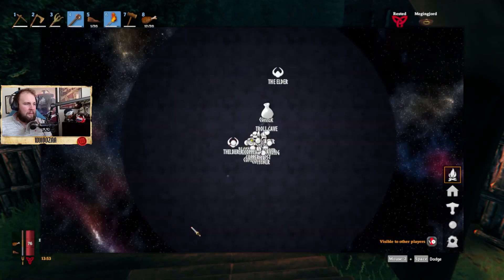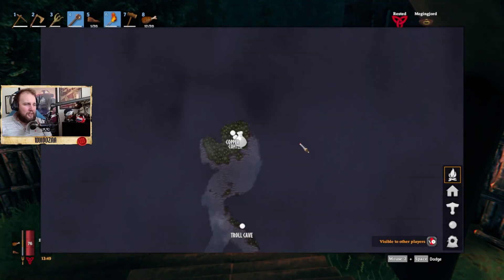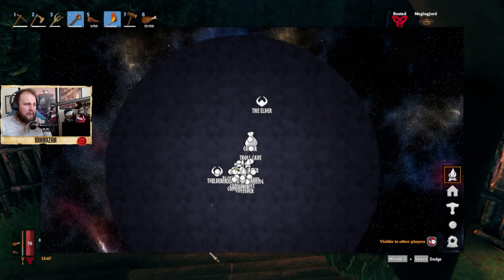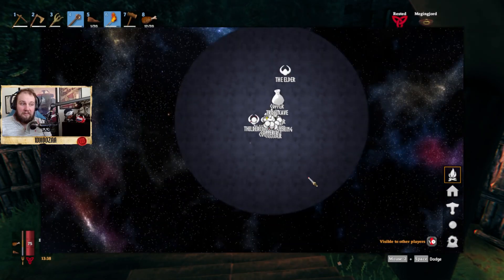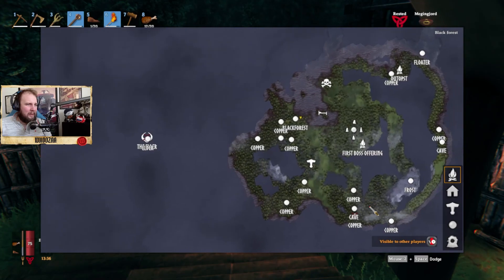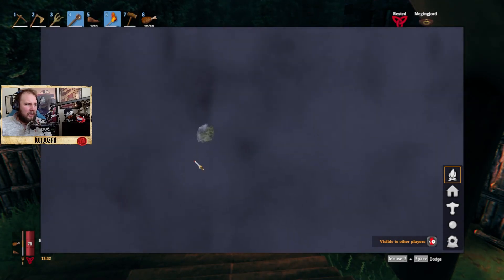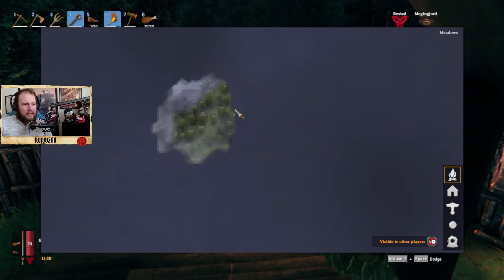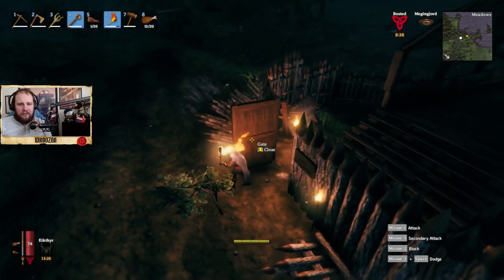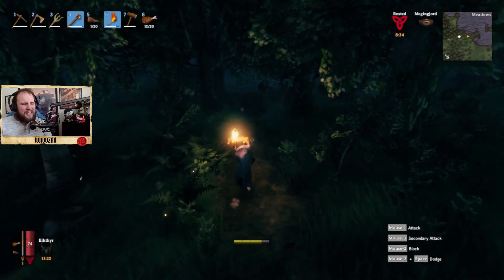There's more going on — we have found the merchant over here as well. Here we have the Elder, and also here we have the Elder, so it's nice that we can summon him in multiple places. We also have a small outpost here. Let me know — should I make a second video where I show the outpost?